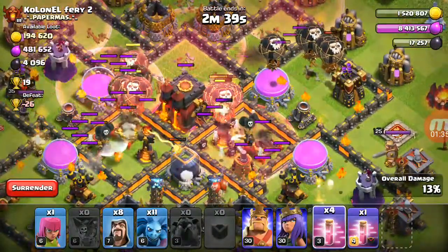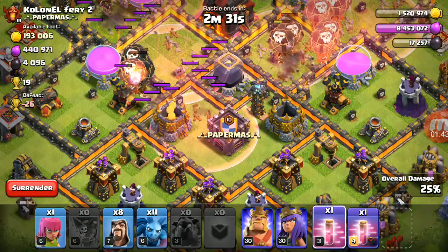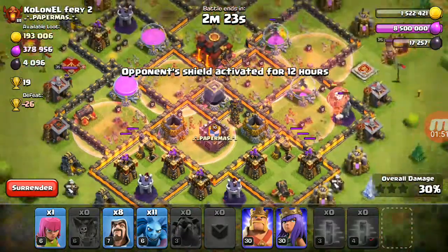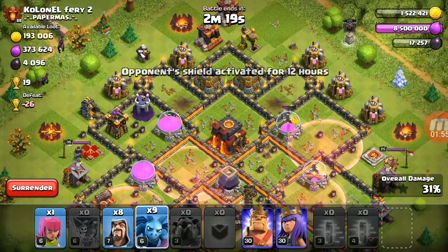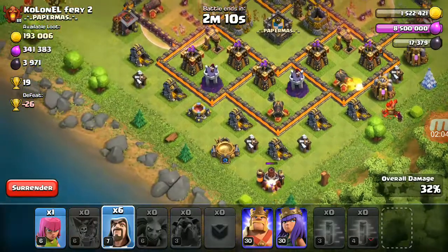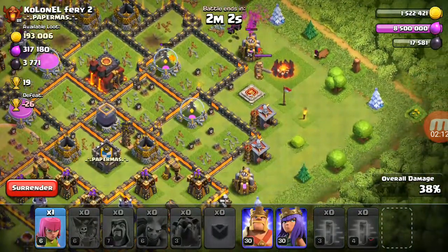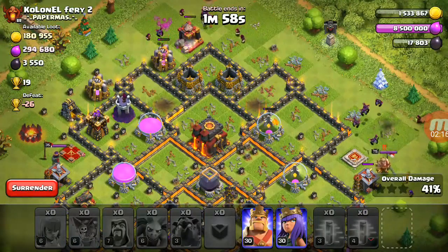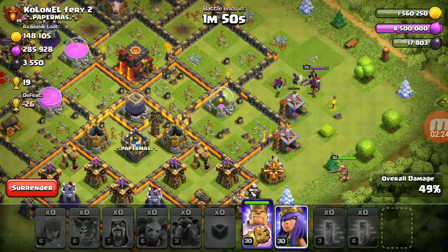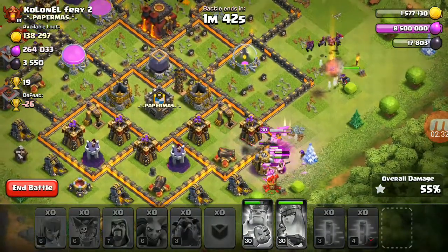My full concentration is on balloons — to hit them so that I can get maximum advantage from balloons. I have taken 11 Haste Spells, and you can see almost 30 percent of the base is destroyed. Now I will be clearing and trying to get 50 percent. I will easily be getting 50 percent on this base. You can see I have completed 50 percent — without wasting time I am ending this battle.